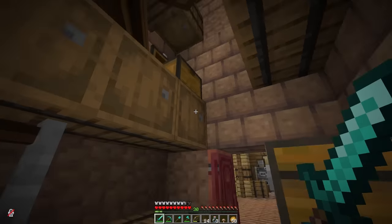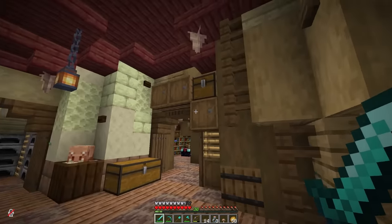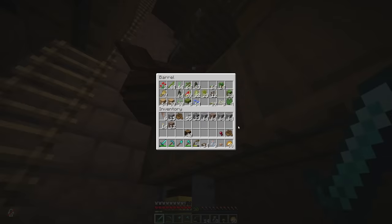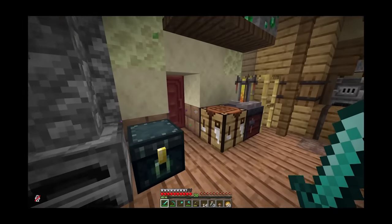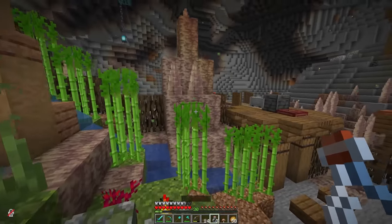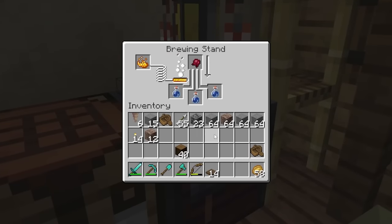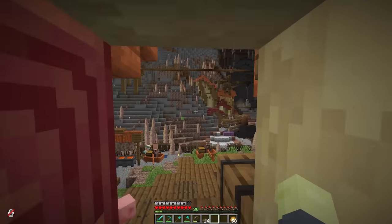Potion supplies are getting a little low — we might have to go visit the witch here soon. I don't have sugarcane — I guess I live in a cave, it's kind of hard to get sugarcane. But I've got a few growing over here next to the stream, and we can get some water bottles. One fermented spider eye and we can cure those villagers in a moment.